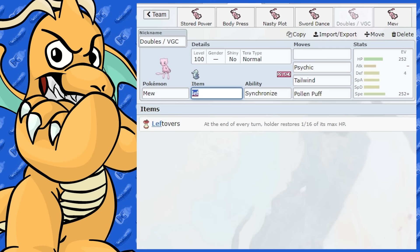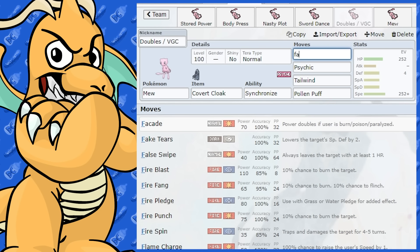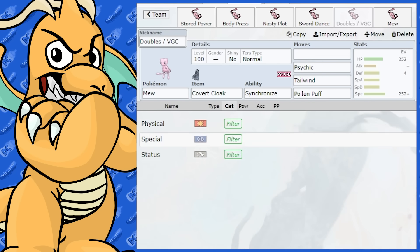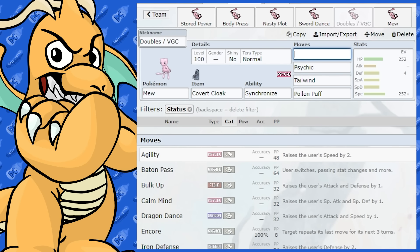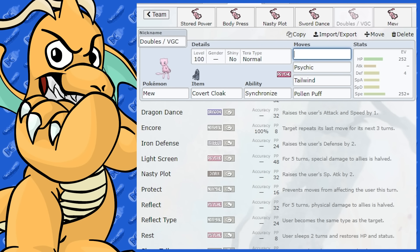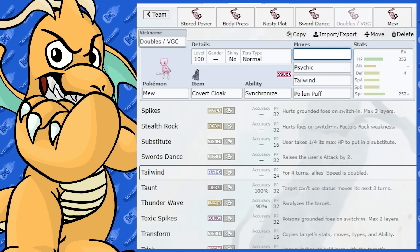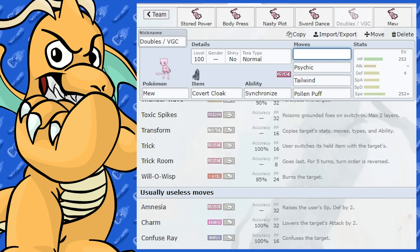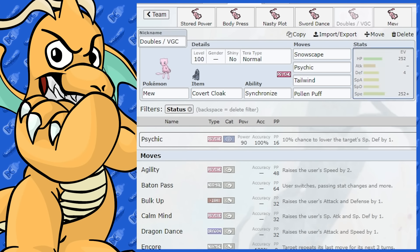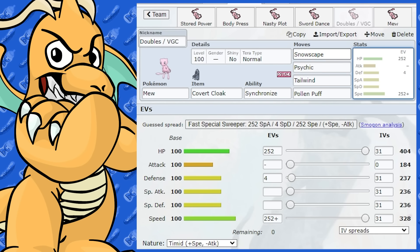Mew used to get Fake Out a long time ago, but it doesn't have that anymore, which is a shame. You could have Calm Mind, Stealth Rock, Trick, or Trick Room — Trick Room is another idea you can do. Will-O-Wisp could be very helpful as well, or Life Dew for another way of healing yourself and your ally. For Doubles, I'd probably go Helping Hand and make it bulky — Tailwind, Helping Hand, and some coverage. With Tailwind up it's going to outspeed stuff anyway, so you can make it very defensive. I'd probably go Tera Normal for that set.